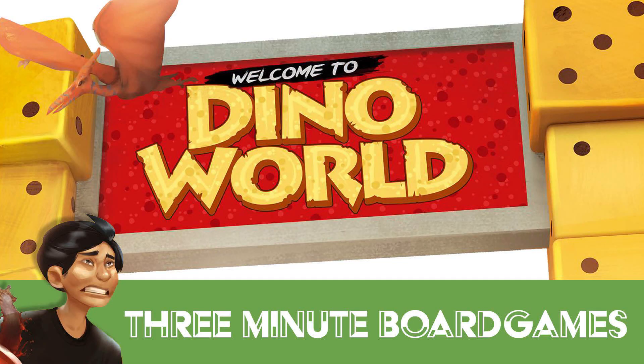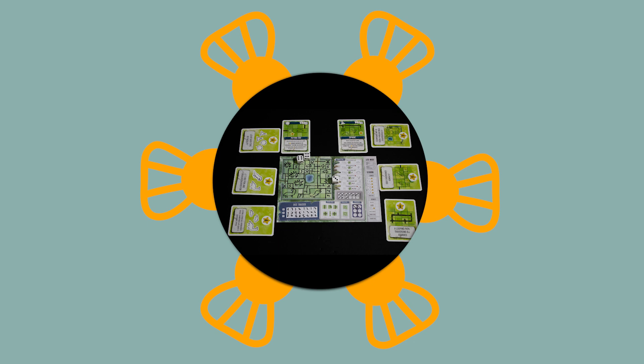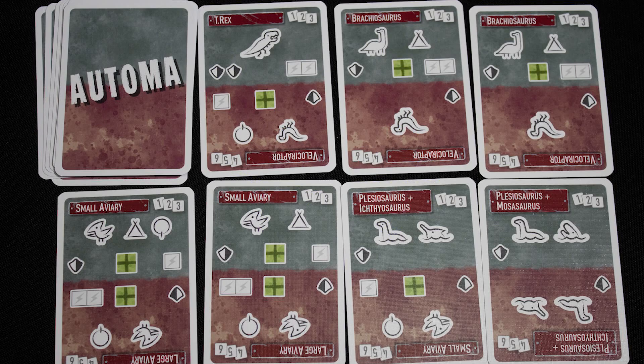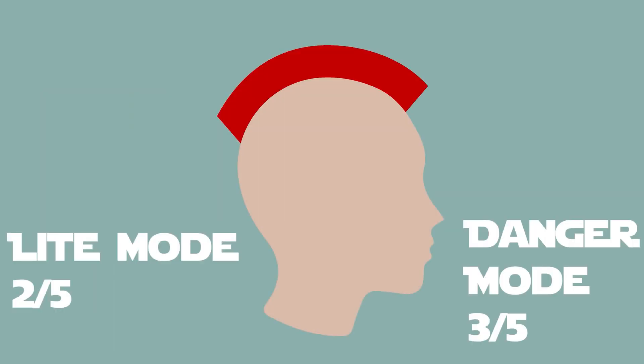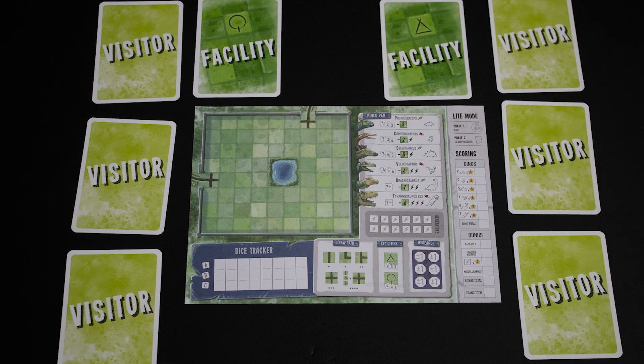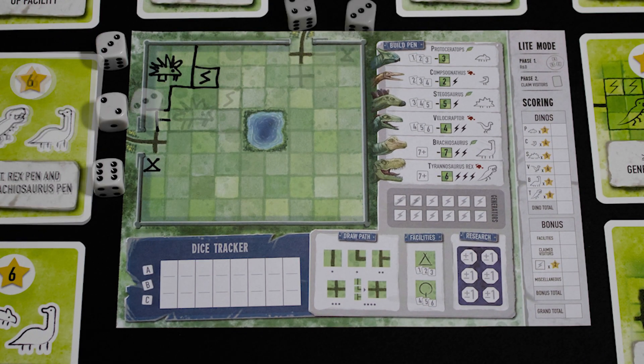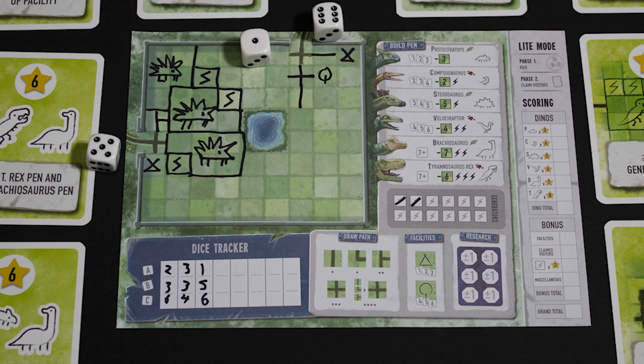Kia ora koutou — this is Welcome to Dino World, Kickstarter edition, review copy used. This is a game for one to many players; it has a solo mode using automa cards. Playing time is under an hour. It's a reasonably simple to moderately complex game. Ever wanted to design your own dinosaur theme park? Well now you and up to 75 of your friends can do exactly that — just grab a pad and a trusty pencil.